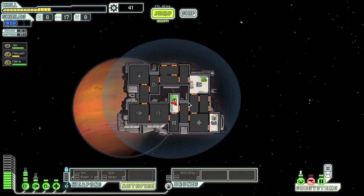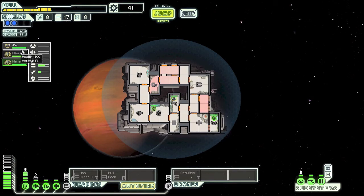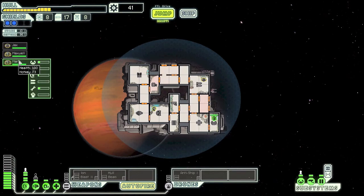So much bad stuff is happening — I'm not even focusing on their ship, I'm looking at the state of ours. They took out our weapons — impossible. We took a beating for nothing. Lost our cameras, got a hole in the O2 place — possibly the worst place in the world to get a hole. Each person has their own skill level based on where they've been working, so if you keep them in one place they get better at that skill. Jacks is our weapons guy.